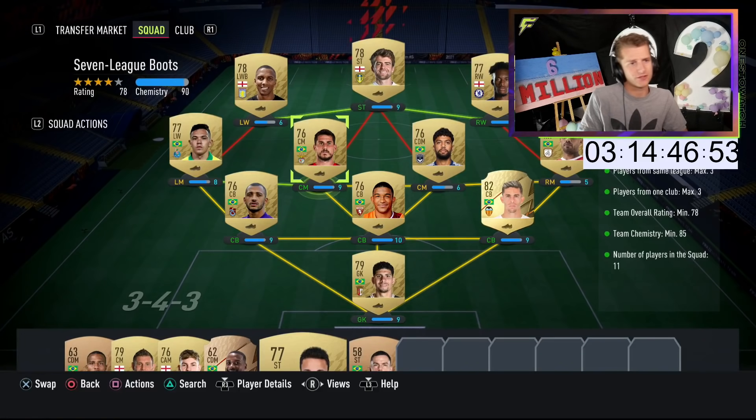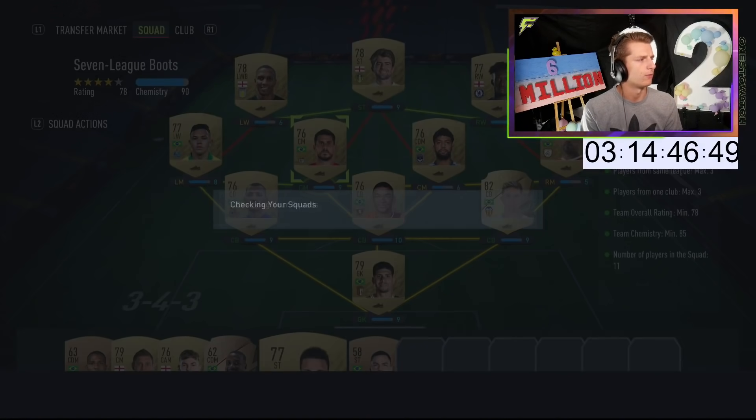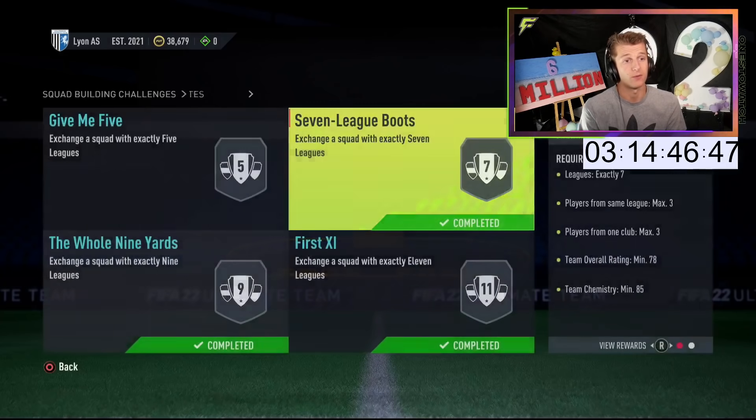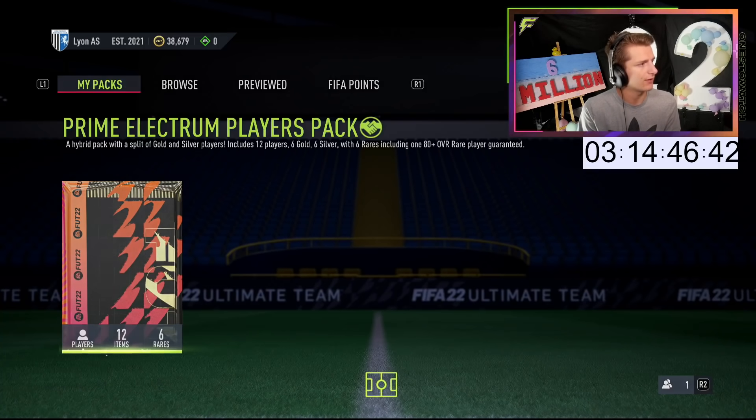Showing you the right screen this time — it's going to be the Prime Mix Player Pack. Currently sitting on 40k. If I can ideally get 50, 60, 70k for 6pm that would be great. More coins at 6pm — in theory, the more money you can make.